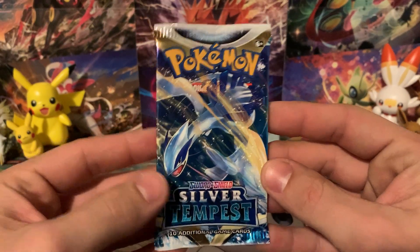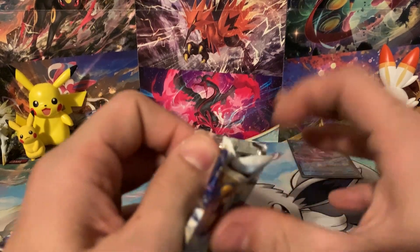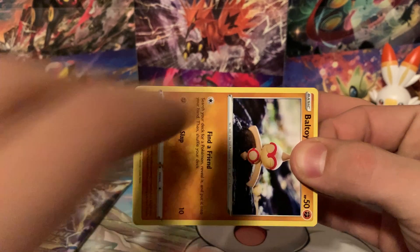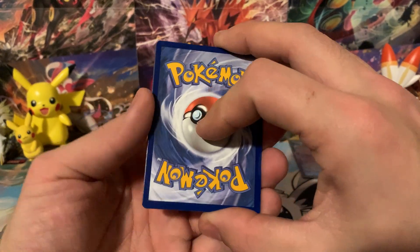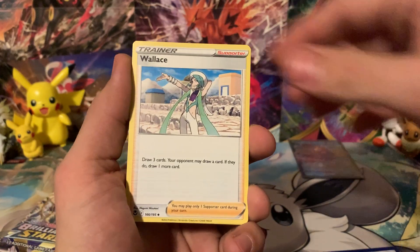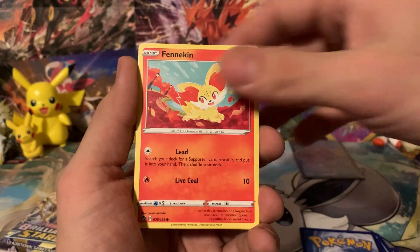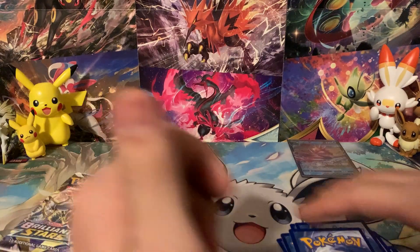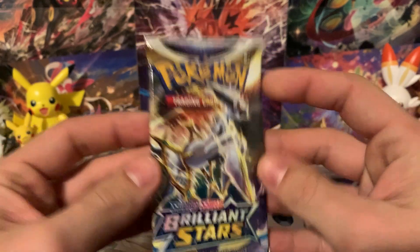Moving into our penultimate pack for this box — Silver Tempest with Lugia on the pack art. A little secret I hate admitting: I've only pulled two Lugia V and two Lugia V Star ever when opening Silver Tempest, so we've got to pull a couple more. From this pack: Wallace, Venomoth, Kurliah, Baltoy, Beldum, Murkrow, reverse Krookodile, and a Zygarde. We struck out for a Lugia.